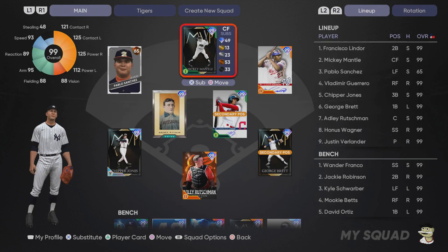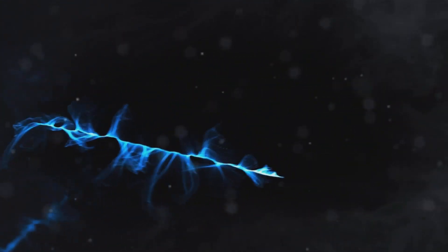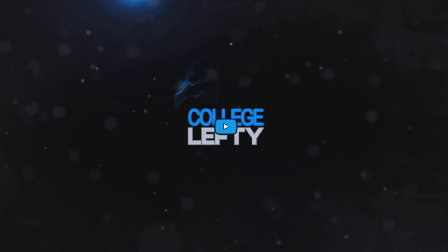Our bullpen is struggling a little bit, and we still need to pick up Hal Newhouser. With that being said, I think we can expect some pretty good seventh inning bosses. I think Tony Gwynn might have been the worst one out of them all, and if that's the case, it should be a pretty good program in general because that Tony Gwynn card will still be very good. I just don't know how many people will choose him over a potential Hank Aaron. That's gonna do it for this video — I'm College Lefty, hopefully you enjoyed. Peace out.